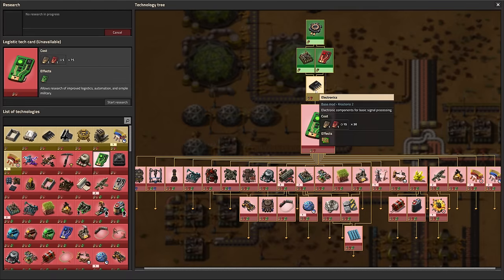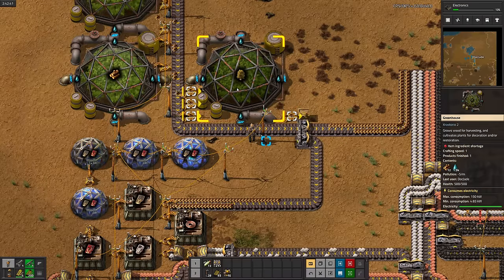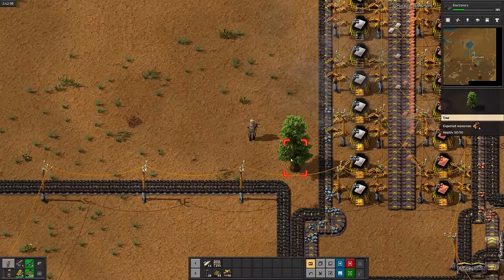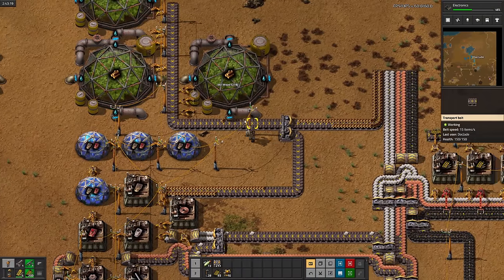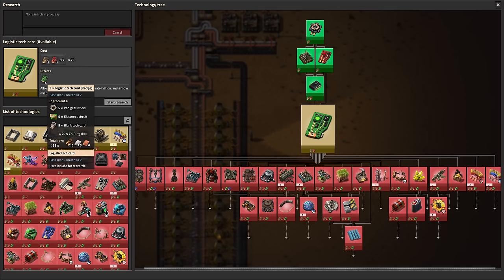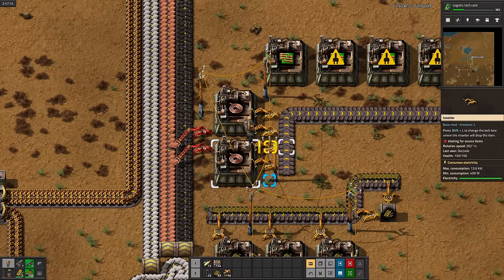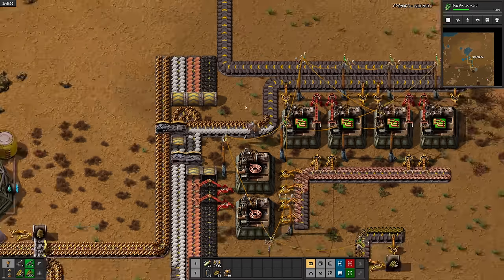Next up on the research tree is electronics — this'll unlock green circuits. Here comes our first tree. But for now, I'll switch back to making wood. Electronics are done. Next up is logistic tech cards. Green circuits require wood. I think I'm going to be sick. Whatever, I still have to set them up regardless of my distaste for their biological nature.